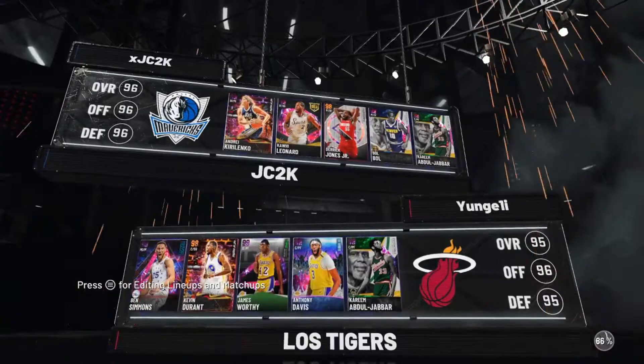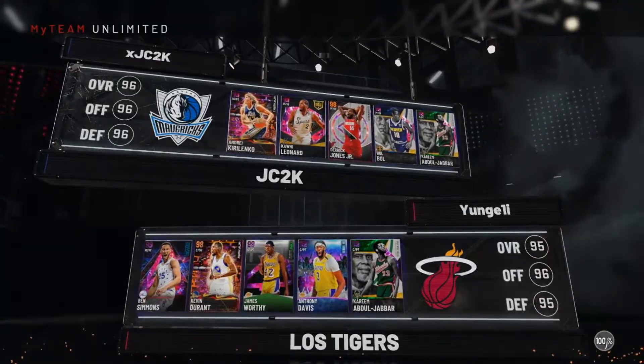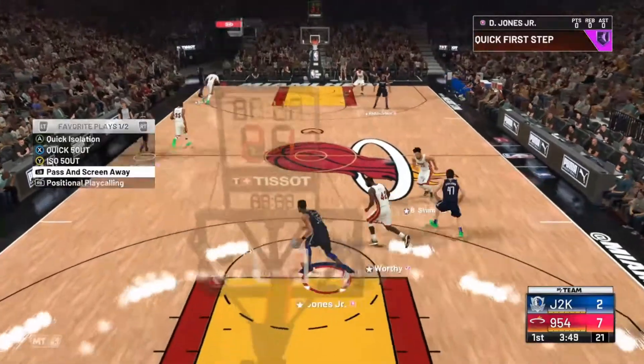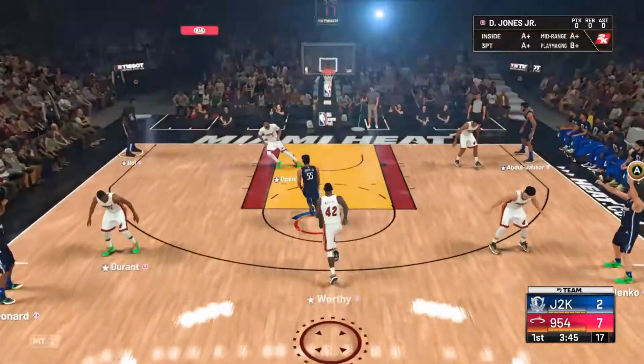Alright, checking out our opponent's squad — he's got a super solid team: Ben, KD, James Worthy, AD, and Kareem. James Worthy is a good defender, so this is going to be a good test. Not a good start to this game — getting hoed, honestly. I know this is just another unlimited sweat. It is what it is.